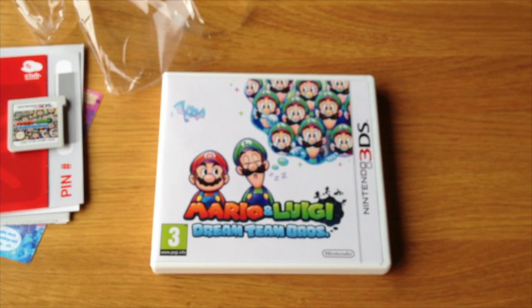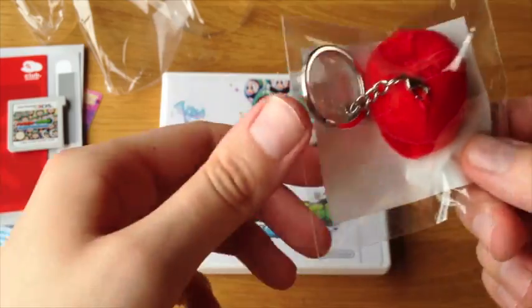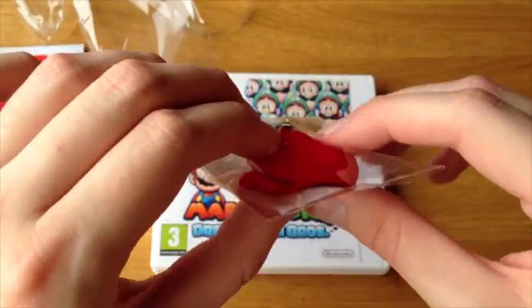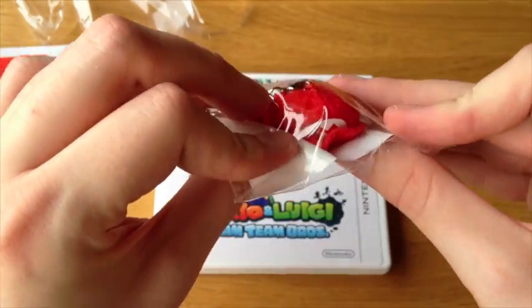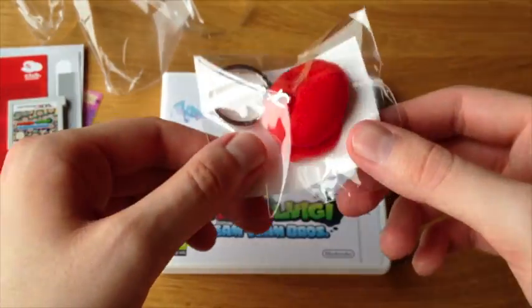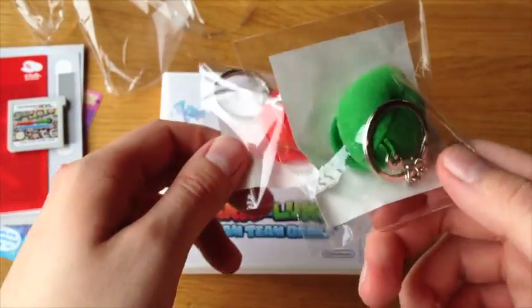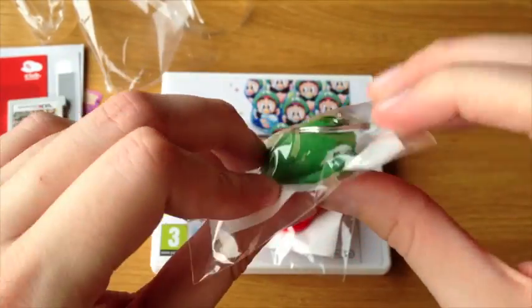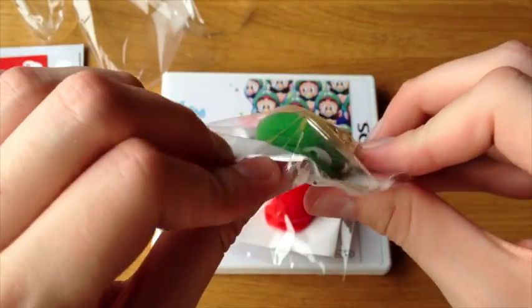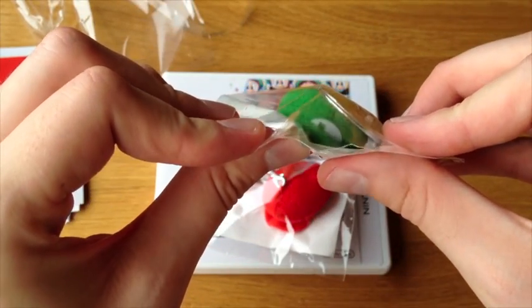And what better way than to include bonus gifts which help celebrate the two main characters of this game, Mario & Luigi, than to include a Mario hat on a keychain. There it is — a little foamy Mario hat, with the M on the front, and a keychain. What about Luigi? Well, he has one too! There's the L — sort of there, a little squashed, but it is there.